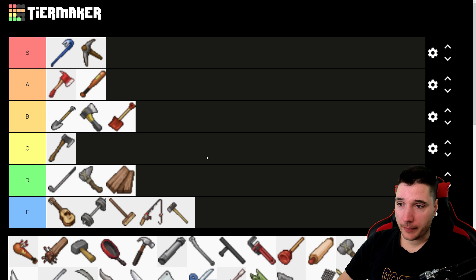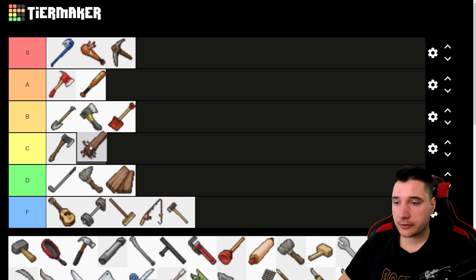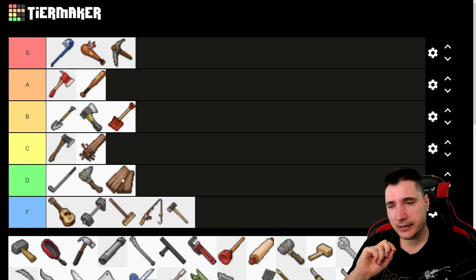The spiked baseball bat — I love it because it's so easy to repair with just nails. You can keep repairing it way past the point of any other weapon, really use and abuse it for a long time. It deals a lot of damage and looks freaking cool. A bat is already A tier, and you upgrade it with nails? That makes it S tier — second place behind the crowbar. The spiked plank is just a slight upgrade on the regular plank. It won't last long, so it goes up in C tier — a little better than the base plank.